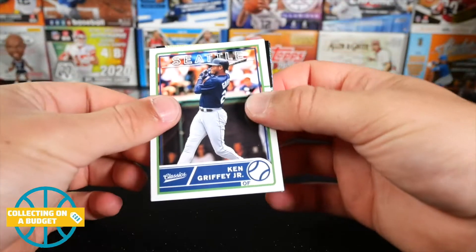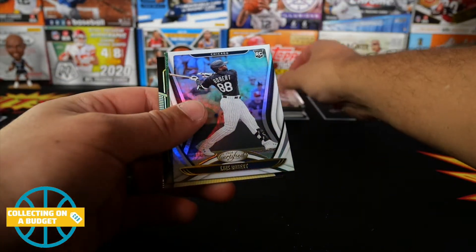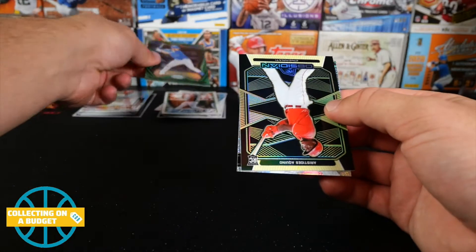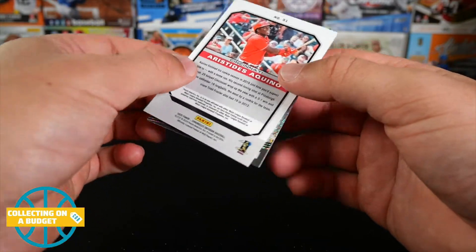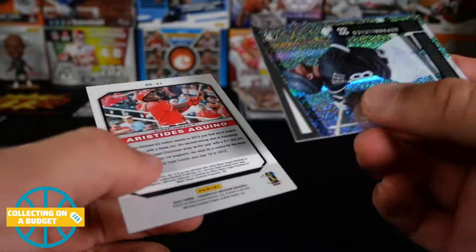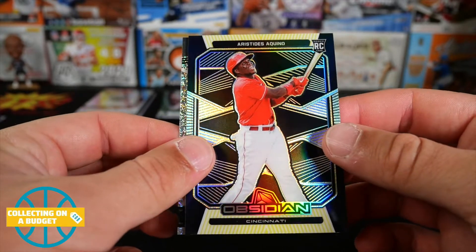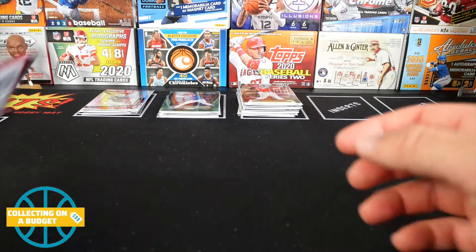Luis Robert — spoiled that one on the back. Ken Griffey. Gavin Lux rookie Timeless Treasures. Another Luis Robert, very cool — Certified. That's dope. Pete Alonso green from Certified. Aristides Aquino rookie — numbered to 10! Number 6 of 10. And then Luis Robert Unparalleled on the back. That's sweet. So there are numbered cards in every box. Anytime you can get anything numbered to 10 out of retail, that's a win for sure.